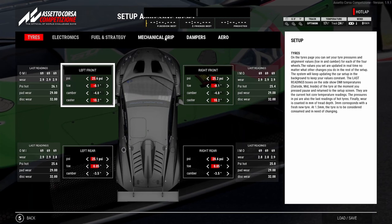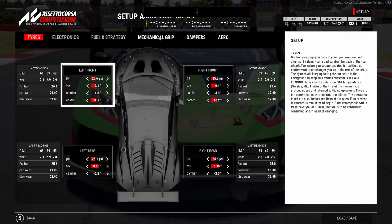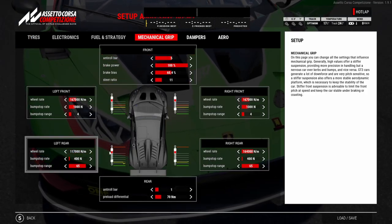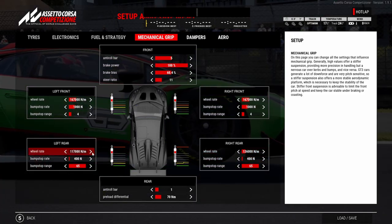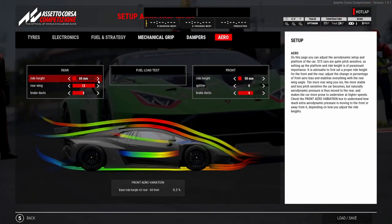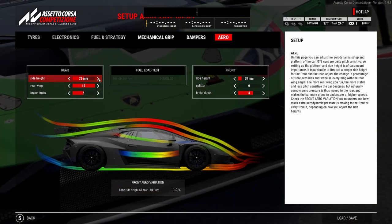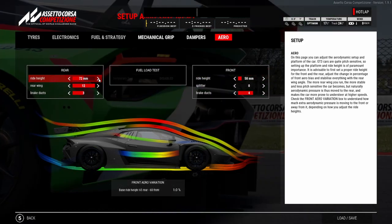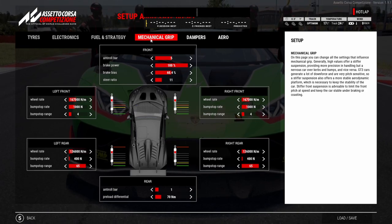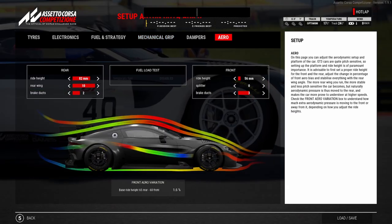Another tip: using softer rear dampers tends to give you a little more rear grip, makes the traction control kick in less, and saves rear tire wear — which I think is the most important factor. For the majority of the time, especially driving the Lambo, I'm using very soft rear dampers. I'll use rear ride height and rear wing to balance the aero, and I'll make the dampers as good as possible for curb clearance and bump feel. A softer rear end stops it from stepping out on corner exit, which causes tire wear, graining, and progressive slowdown in races.